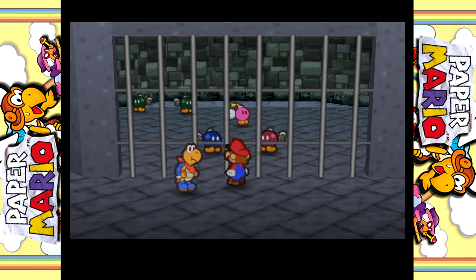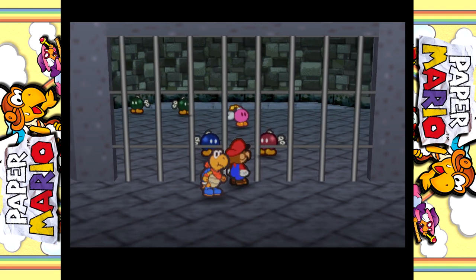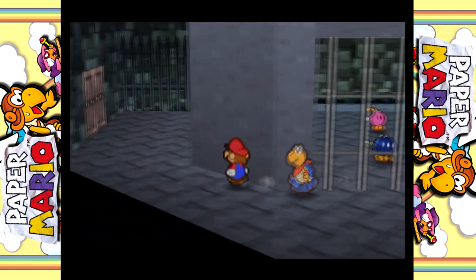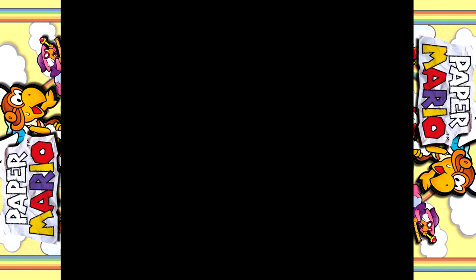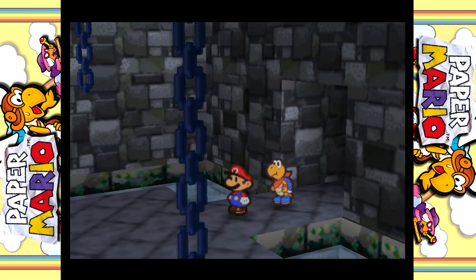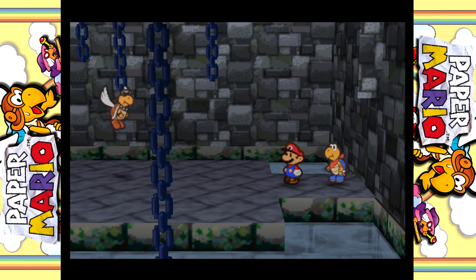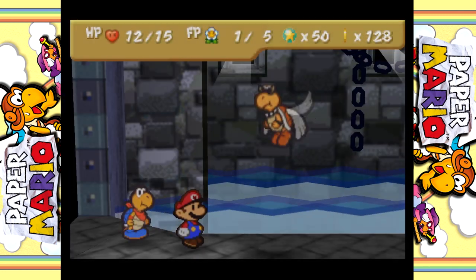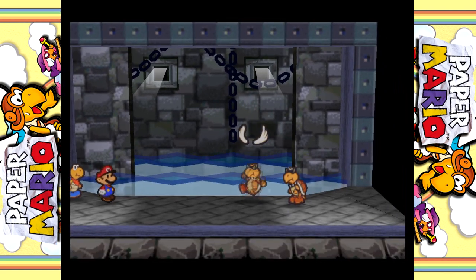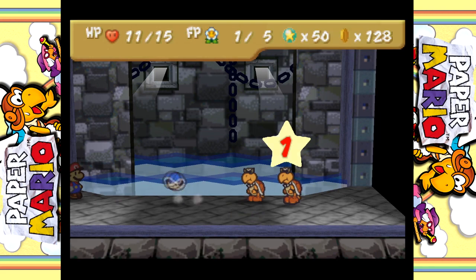Look at all those different Bob-ombs, especially the pink one - it's very different. That one looks like one I can talk to. Maybe all of them I could talk to. I'm gonna have to remember whenever I get a Bob-omb in the future. This room is gonna need Goombario.